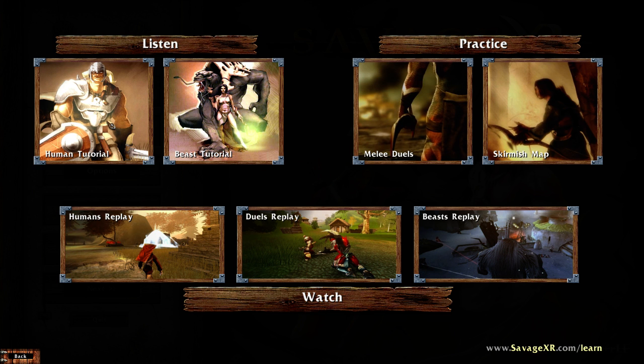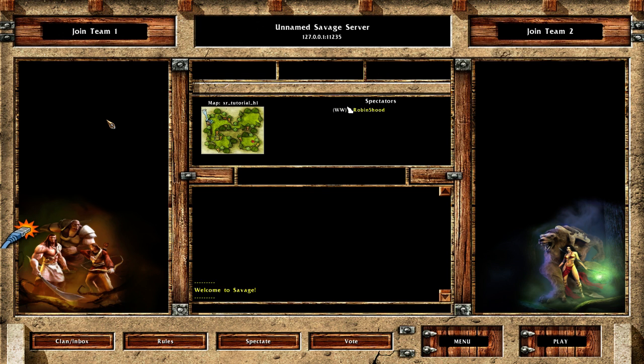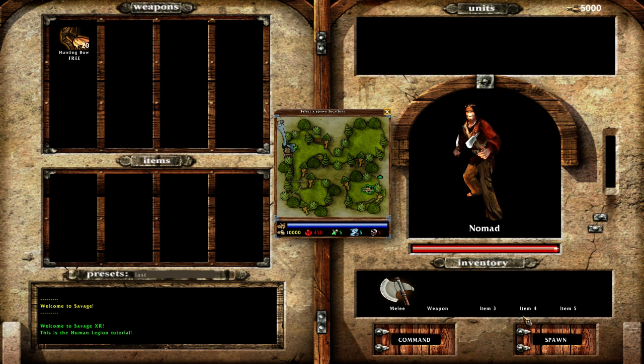There's a voice that's going to tell you what to do, so we will follow his orders, obey his orders, and be polite. Welcome to Savage XR - this is the Human Legion tutorial. You are in the loadout interface; here you can select your unit and equipment. Please pick up a bow and press spawn.